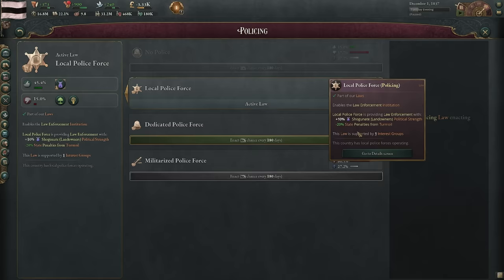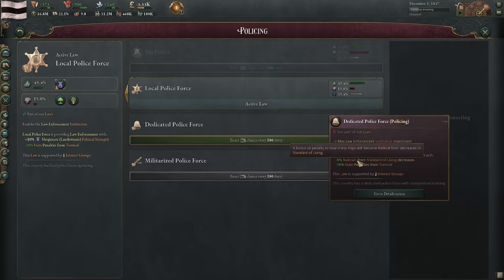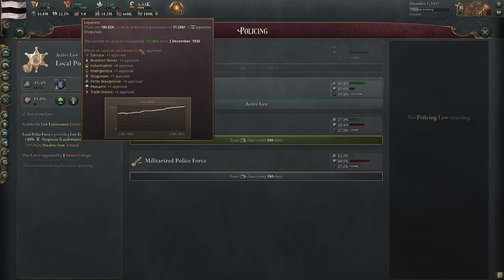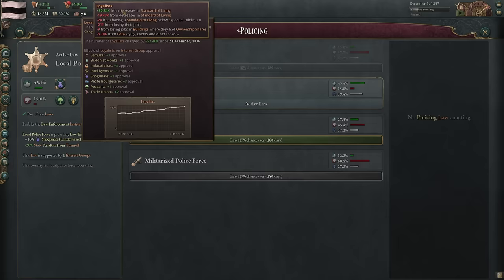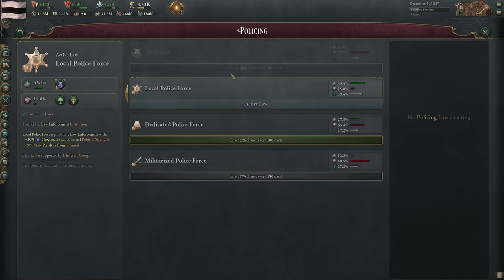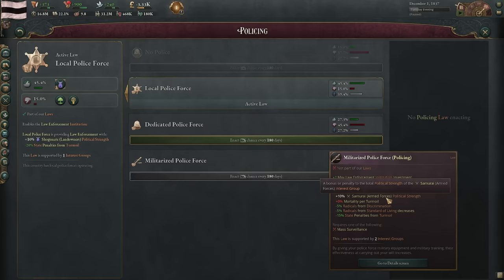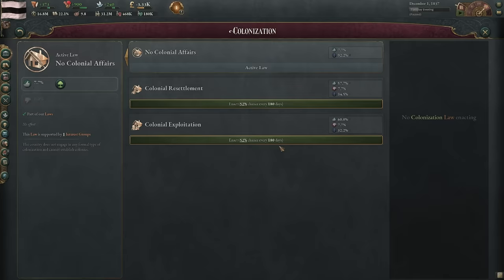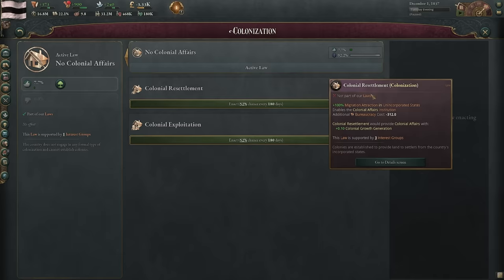Institutions can have multiple levels with different effects. Law enforcement, for example — we have local police force, which has a per-level effect of a 10% boost in shogunate political strength and minus 20 state penalties from turmoil. We could level this up to level five for 50% shogunate political strength and minus 100 state penalties from turmoil. Turmoil is essentially unrest. We're going to start researching academia because we want to build some colleges. The institution of colonial affairs will allow us to invest into it up to five levels to increase our colonization rate.